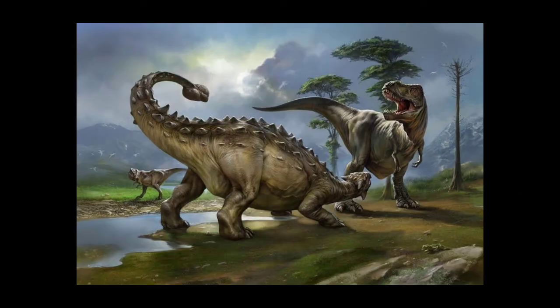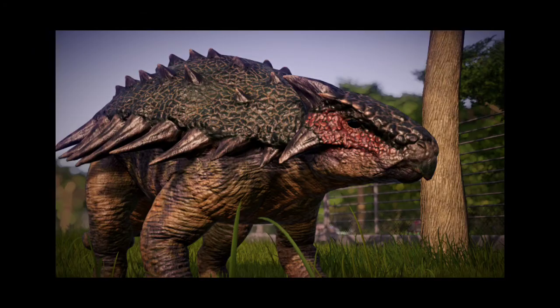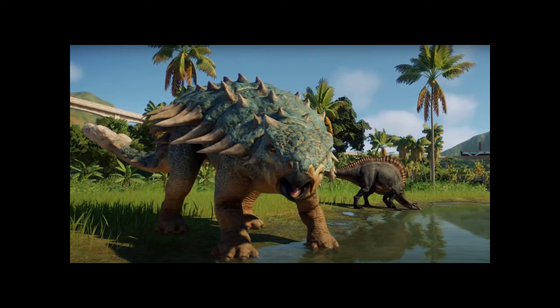It was possibly the largest known ankylosaurid. It is estimated that Ankylosaurus measured between 6 and 8 meters in length and weighed between 4.8 and 8 tons. It was quadrupedal with a wide and robust body. It had a wide, low skull with two horns pointing backward at the rear of the head and two horns below those pointing backward and downward. Unlike other ankylosaurs, its nostrils faced sideways rather than forward.